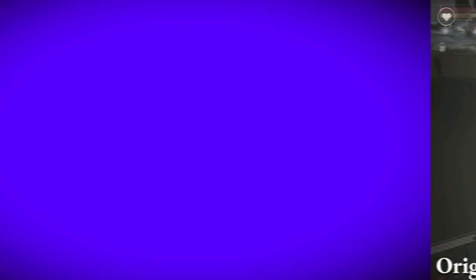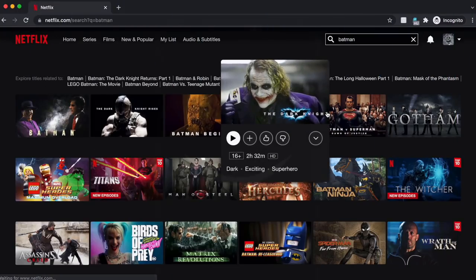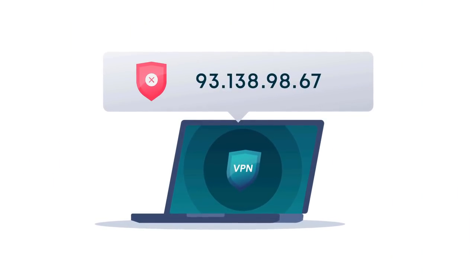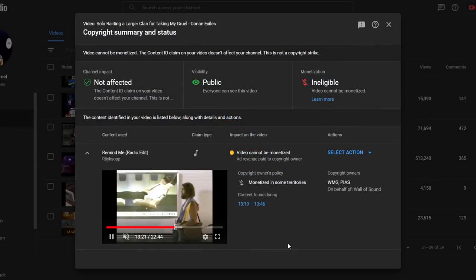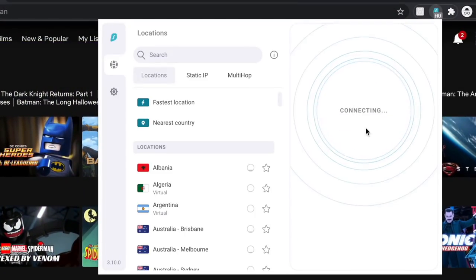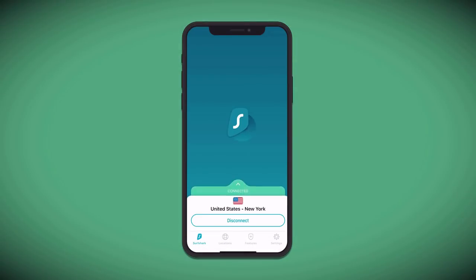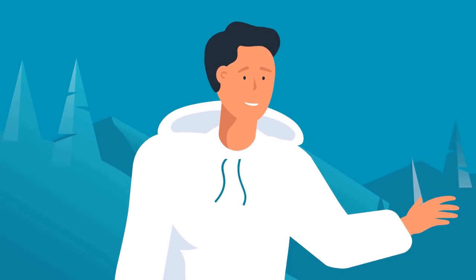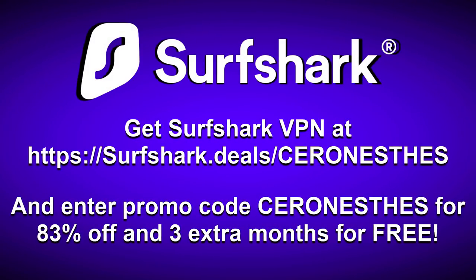But before we really get into it, let me just take a second to thank today's sponsor, Surfshark VPN. Whether it's protecting your personal data or letting you watch your favorite content, Surfshark VPN has a little something for everybody. It encrypts your personal data to keep it safe from prying eyes — you can browse the internet on public Wi-Fi without worrying about your data being stolen. If you want to watch content that is otherwise restricted in your country, you can unblock it by changing your IP. With Surfshark you can also continue to watch my mediocre content. It works for streaming services like Netflix too, and it can be used on an unlimited number of devices with a strict no-logs policy. Head over to Surfshark and use my promo code to get a whopping 83% off with 3 extra months free. The link is in the description.